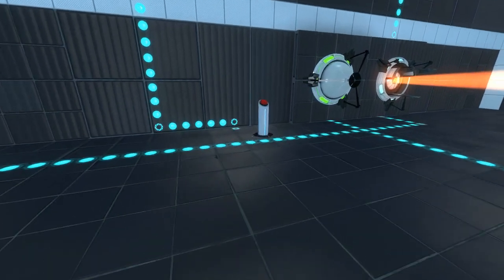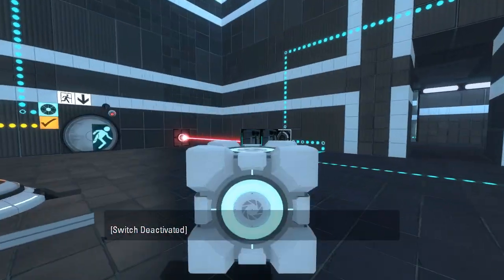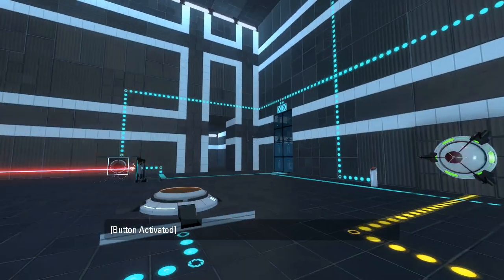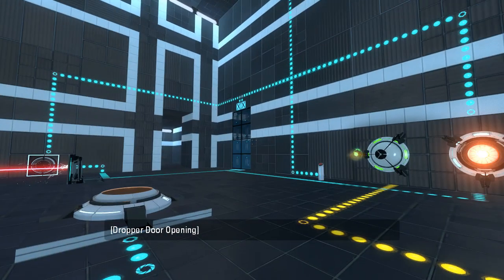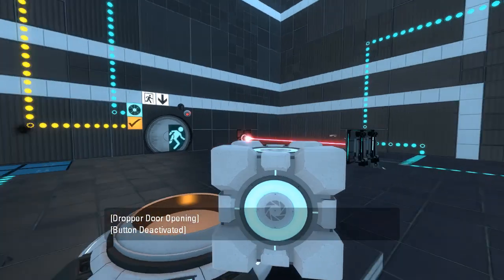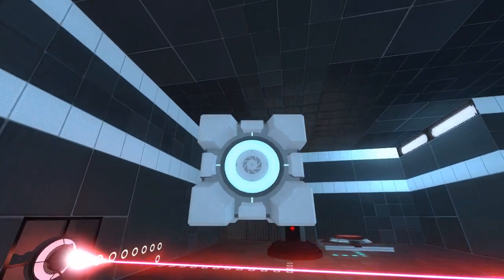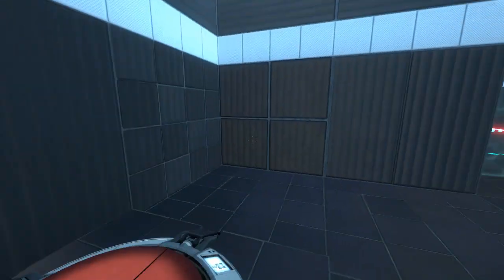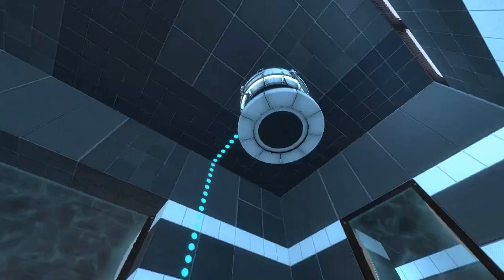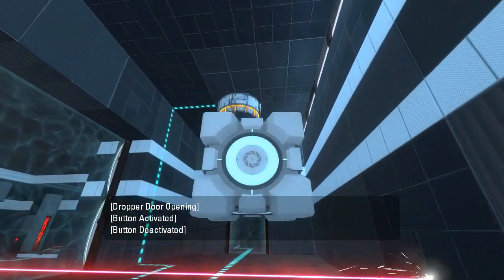We have a button here that I can press. It's a retractable button that doesn't retract. I guess you just didn't want the pedestal on the pedestal button. There is our green high-energy pellet that we can't do anything with yet. What do I actually want to use this cube with? Feels like I could certificate it through to the other side and put it on the button that opens the angled panel. Or I could put it in the cube button, which does... another cube? It dropped another cube.